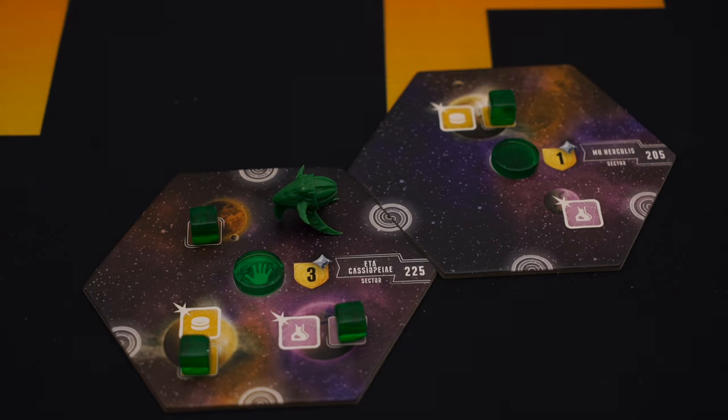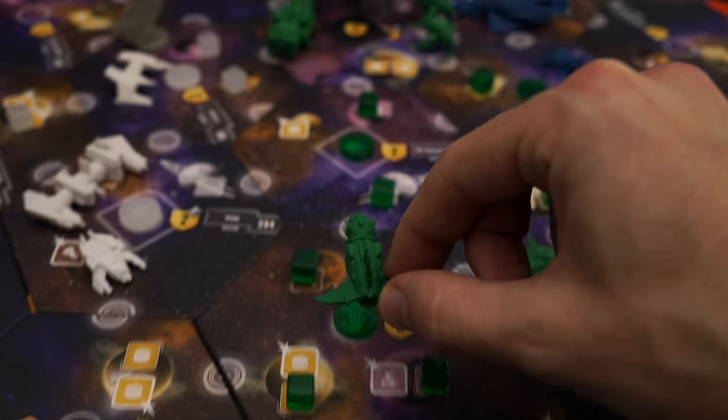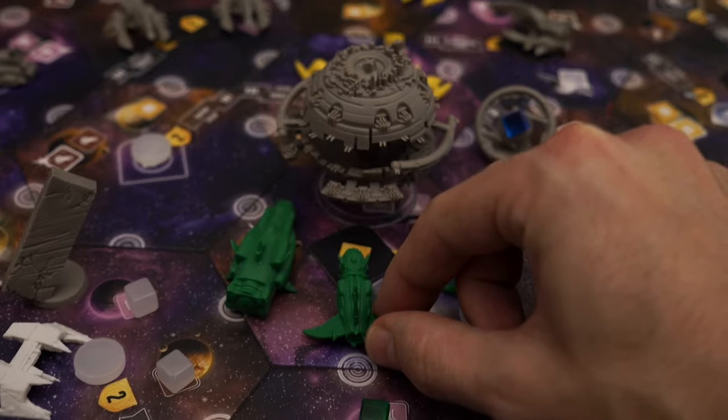In the meantime, instead of talking about what this game isn't, let's talk about what it is. Eclipse: Second Dawn for the Galaxy is a space-based game for 2–6 players, where you'll command powerful factions in a bid for galactic supremacy. You will explore and settle alien worlds, research and upgrade strange new technologies, and lead fleets of ships into perilous combat. At the end of the game, only one faction will be victorious, so if you want that to be you, you'll need to learn how to play.